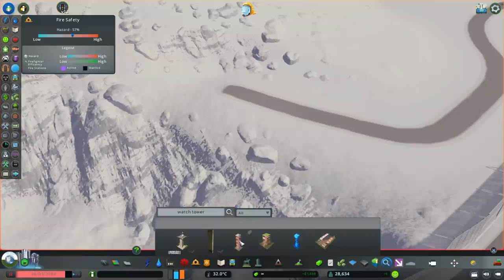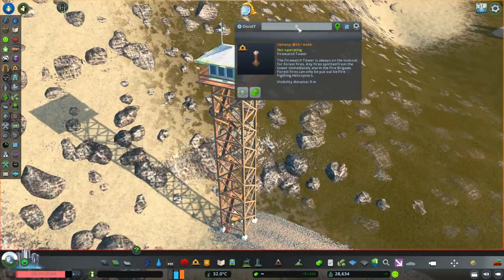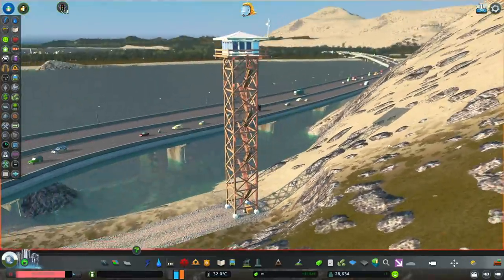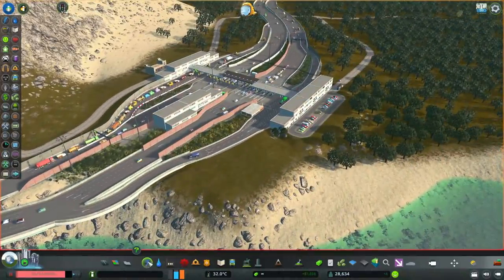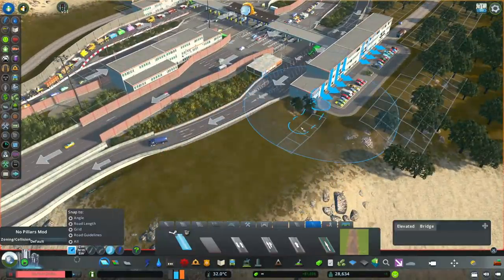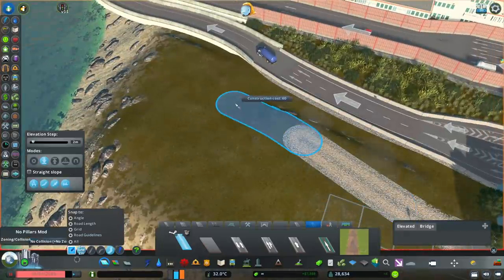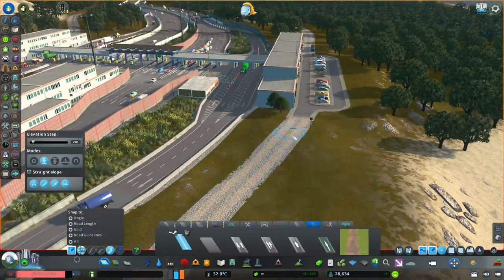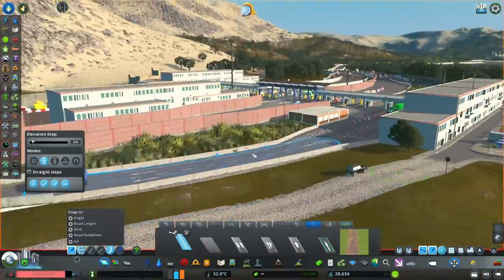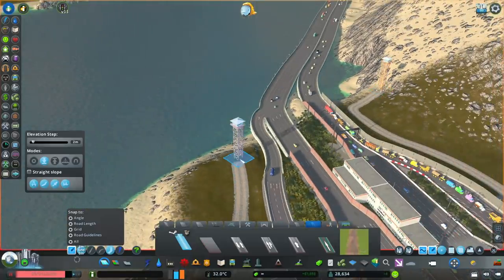We're going to be adding in lots of lookout towers and little roads going along near the borders. I'm going to be using the fire lookout towers — I know it's kind of silly, but I like them because they're up really high and they blend in really well with the surroundings. Even though this area is already just one country on its own, the water is basically the border here, so I wanted to put up some border lookout towers and do some little dirt roads.